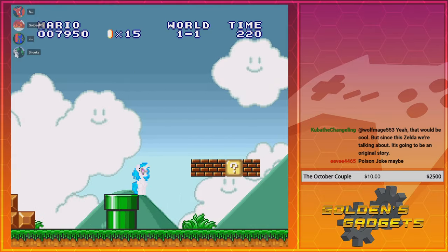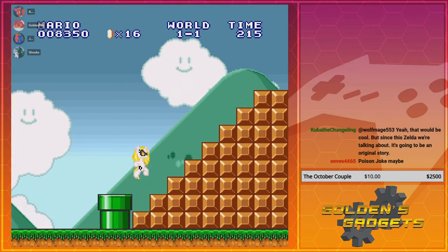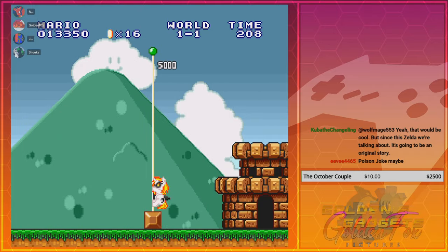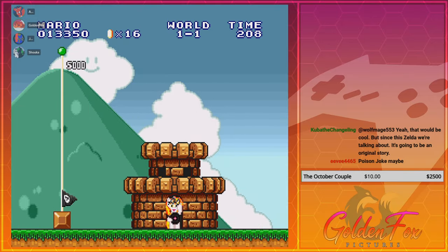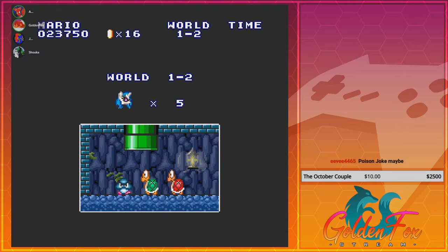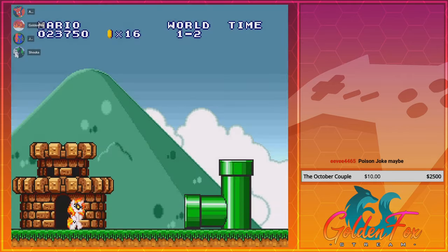It would have been more fitting if it was one of the Elements of Harmony — like Twilight's cutie mark. That's an opportunity failed. Wait, the flag is black, why? What's on that flag? I can barely see what that is.